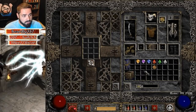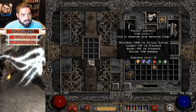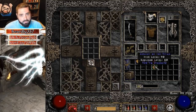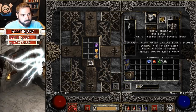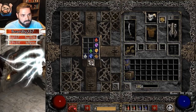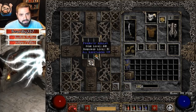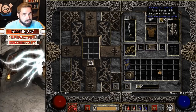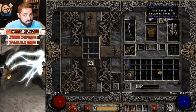Let me demonstrate the prismatic amulet recipe. You need one perfect gem of each type: Topaz, Amethyst, Sapphire, Ruby, Emerald, and Diamond, plus a blue amulet. I just gambled this a second ago, so you put these seven items in the cube, transmute it, and you end up with the prismatic amulet. This one rolled 19. The first time I did it, it rolled 20. I definitely recommend doing this early on in the ladder — it's a great way to shore up resistances and fill in that amulet slot early on.